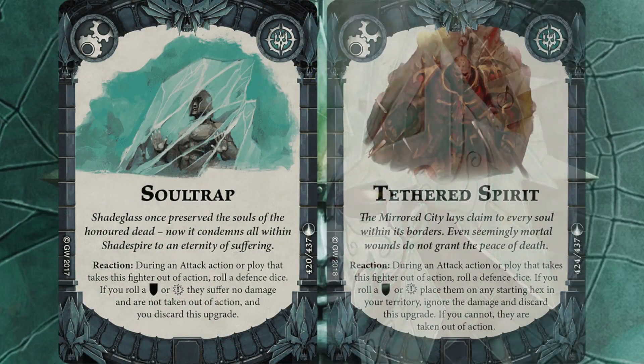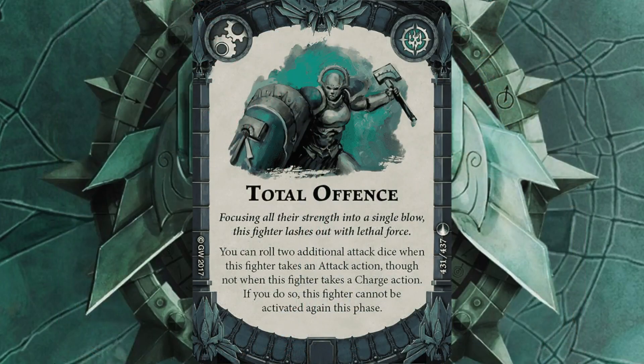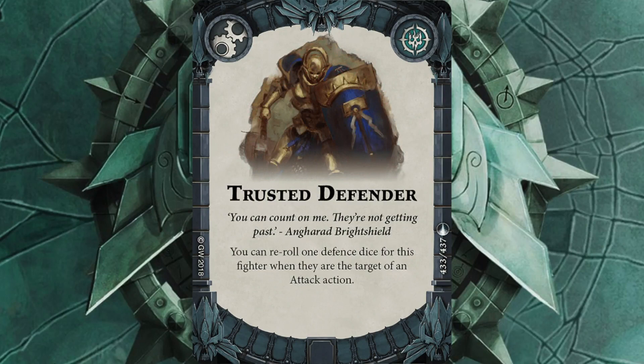Soul Trap and Tethered Spirit are both in because I'd like to keep my guys alive as long as possible — both allow resurrection, so Robin will have a hard time deciding who to target. Total Offense is great: use a ploy to move Oberyn into position, then attack with four dice — a hard thing to stop. Trusted Defender lets me re-roll one defense dice when targeted; combined with Blessed Armor, I get another chance to roll a crit and recover a wound.